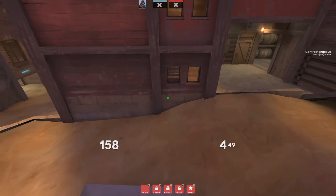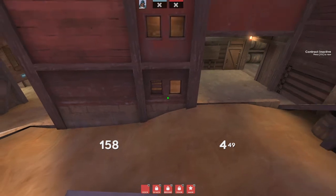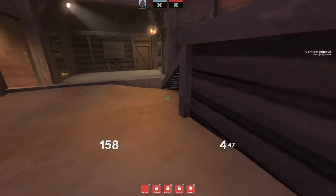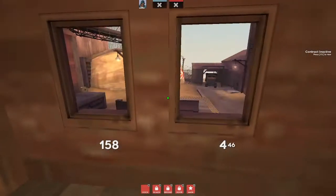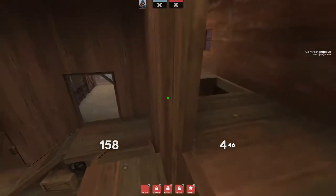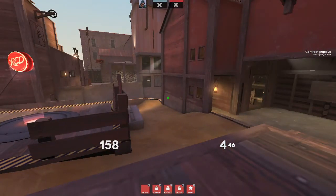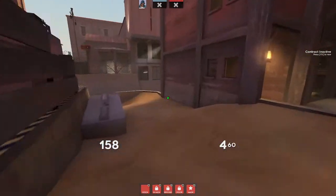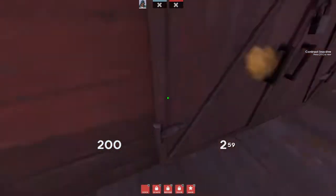After you establish some semblance of a presence on B, you really want to make sure your demo and soldier spam and lock out these doors — just kind of neutralize any chance of them pushing back out. Make sure you're watching this drop-down area, this window, and this window. Sometimes you might see a demo, soldier, sniper, or some random class just sitting up here waiting, so make sure someone checks this. If you can find someone back here it's a free kill and makes pushing onto C that much easier. So pushing onto C: after you take B and you are very confident that they can't repush, you need to make a conscious decision as a team. This is where having a plan, sticking to it, and listening to each other is very important on this map.